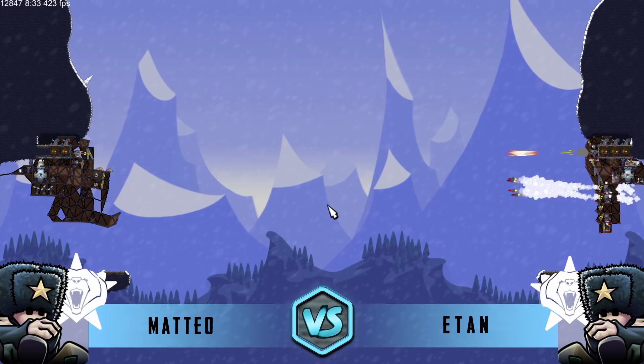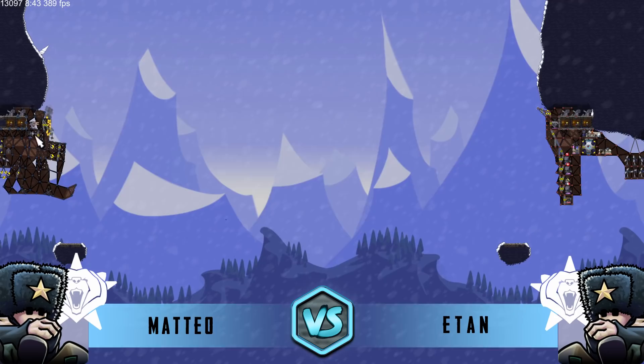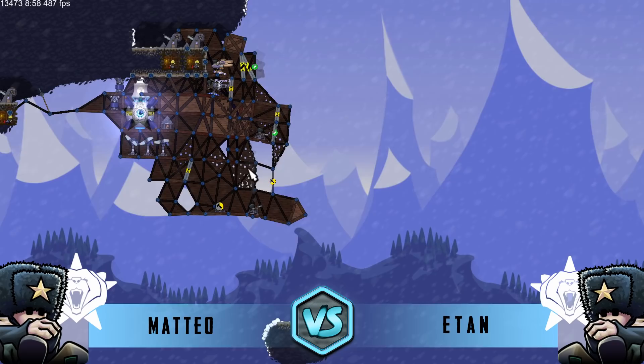Rockets coming in - is he going to get another blast off? I have no idea how this map is going to end. Eton's got a commanding lead here, but a couple of good laser shots could absolutely end this entire game. He's taking a pounding. The buzzsaw coming in here to try and take out some of this wood spam - Mateo's base not looking healthy right now.